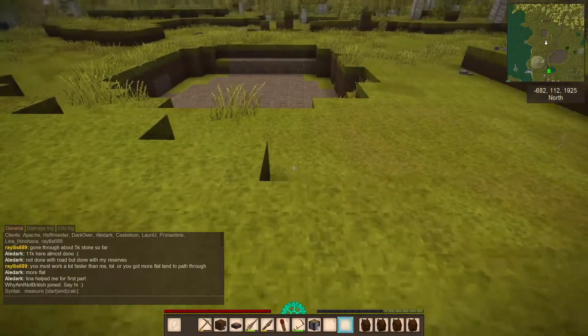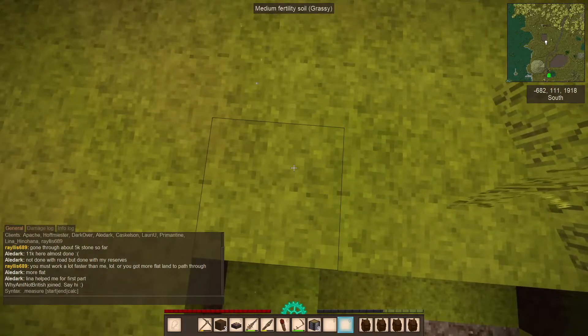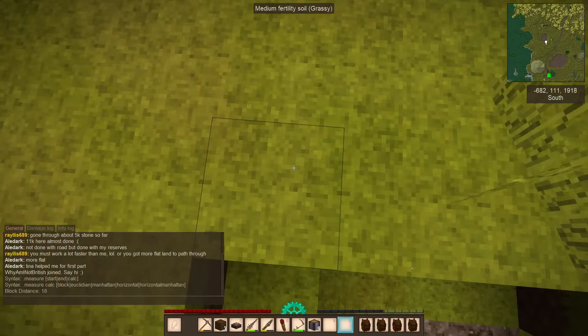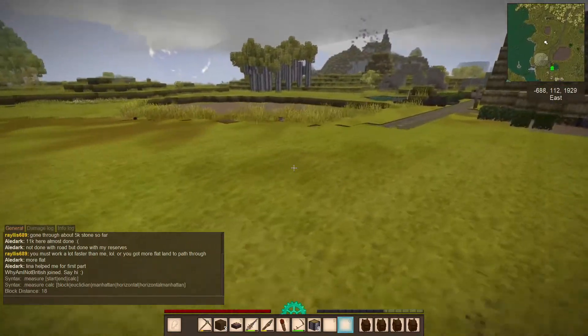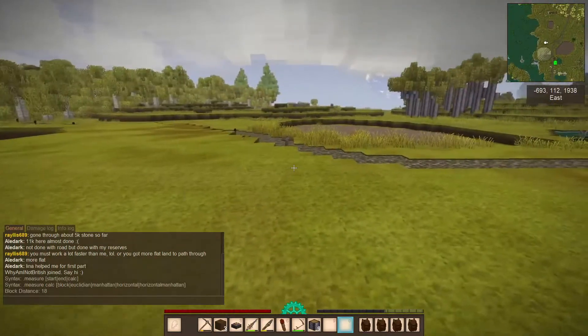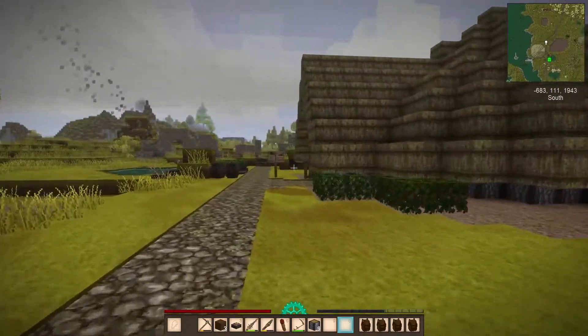So dot measure start from here. Let's actually label that, and then we come all the way up to... this isn't actually very far, is it? But I think we'll actually want to pack this land a bit further and take it to say here. So we say end, and then we say calc block — 18, okay. So we could do a 17 by 17 build, because I want the entrance to still be an odd number.